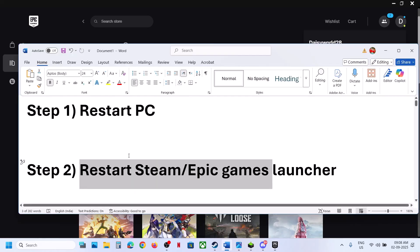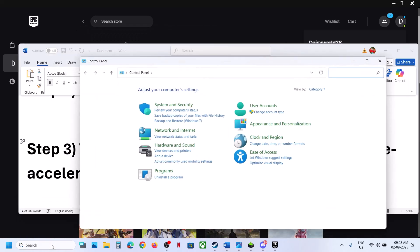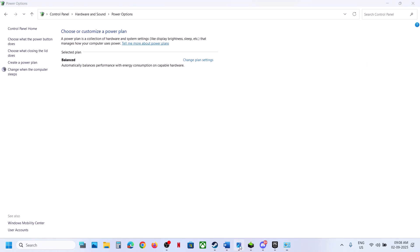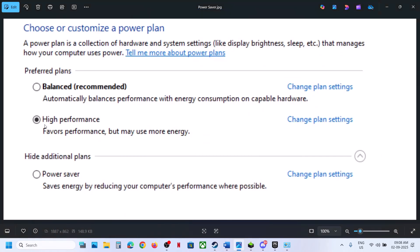If that does not work, the next step is to try power saver mode. Type in 'Control Panel' in the Windows search box, click on Control Panel, go to Hardware and Sound, then Power Options. You might see power saver — select it. Relaunch the game after selecting power saver and check. You can also try balanced or high performance, but try power saver first.